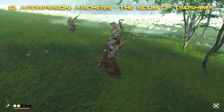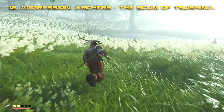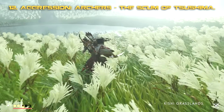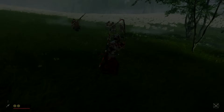Archers are probably the most annoying enemy in a group fight. Not only do they cause damage, but they can interrupt a special move you're about to make, stun you, and leave you vulnerable. Prioritize taking those out at the beginning of any engagement with a large group.